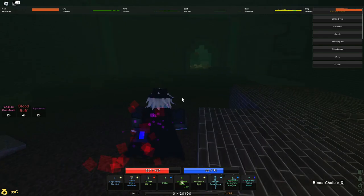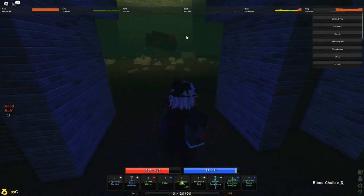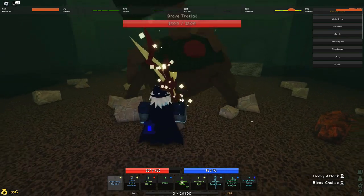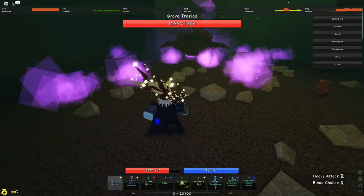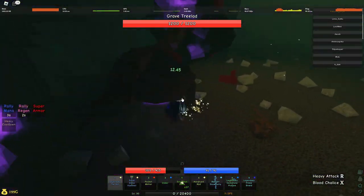And this is the boss room. There's a room over there — you won't have it open unless you've already done this. There's a lever behind it and you must kill this boss to get through. This boss is the giant Tree Lad. He drops a really good weapon.